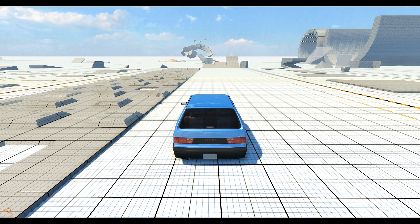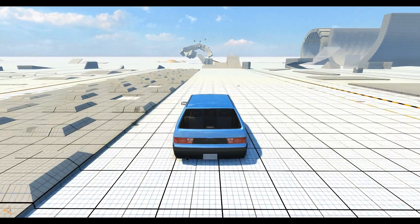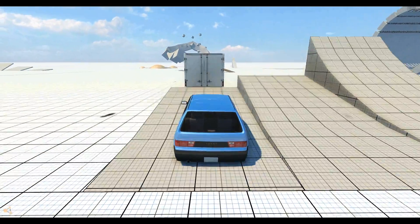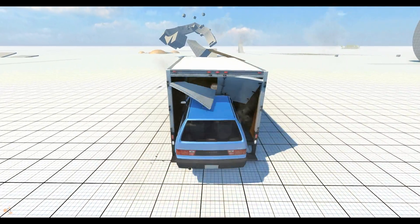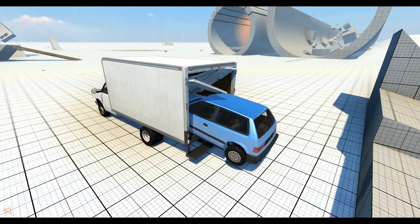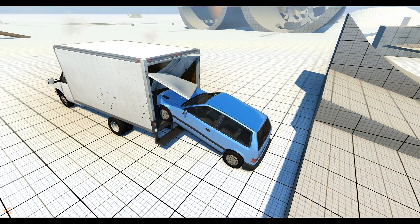Step number one, we're going to try at this distance, see if we can fit the car in the back of the truck. We have to have enough speed to break through its doors, so let's see if we can do it. We almost got it, but we're sliding out. I think we need a little more speed.